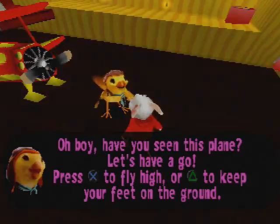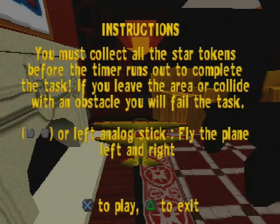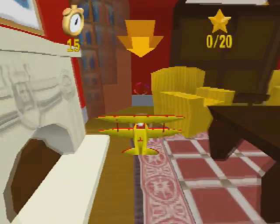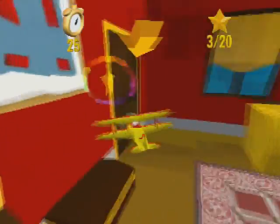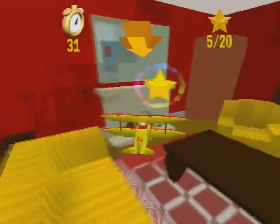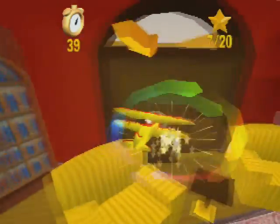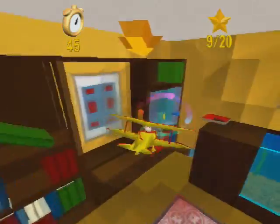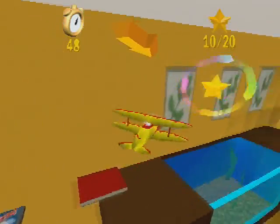Press X to fly high. Alright, so again, very simple - you gotta collect the stars, all 20 of them, in order to beat the minigame. You press left and right to steer left and right. You can't go up and down - the plane does that for you. You just follow the arrow to get the stars, and get all of them before time runs out.